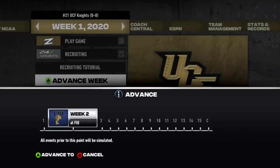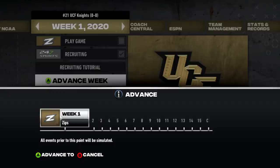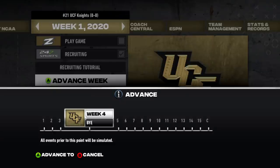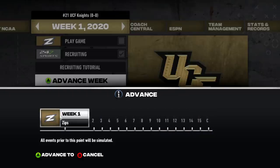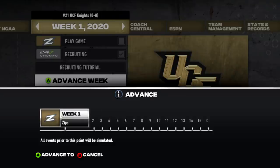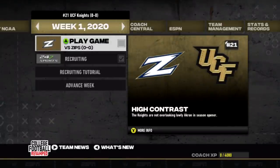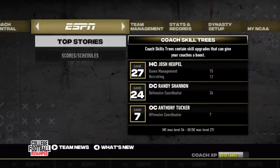Looking at our Year 1 schedule — we got Akron, Florida, and the strength of the schedule is not super tough. When I have an easy schedule year one in these rebuilds on a smaller program, I try to do that so we can build job security and not worry about the coach getting fired. The Memphis game will be tricky — it's always an absolute shootout. With Dylan Gabriel at quarterback, this should absolutely at minimum be an eight or nine win season. We ended the season ranked with nine wins.